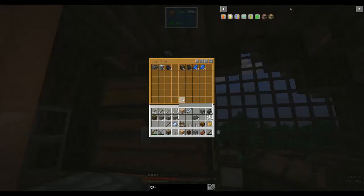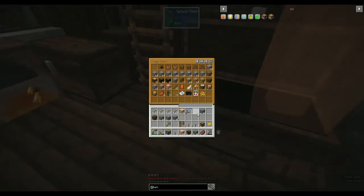Let's put away some stuff and be tidy. Iron goes in this chest. Certus quartz dust — I can't remember what that makes, we'll leave that for now. Any other things to smelt up? No. Put those in there, that goes in there, and the gravel.